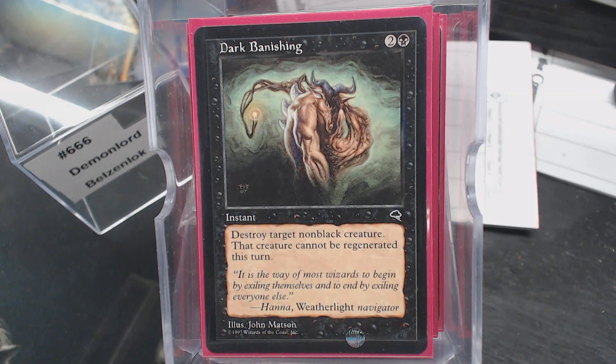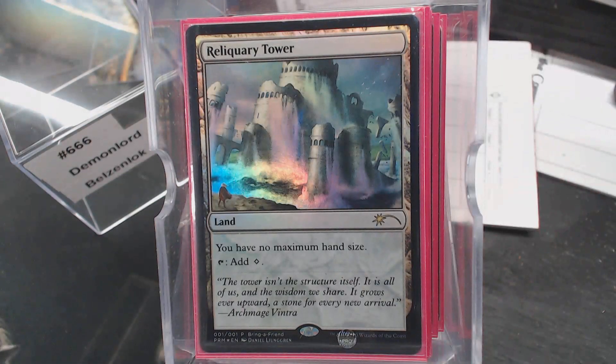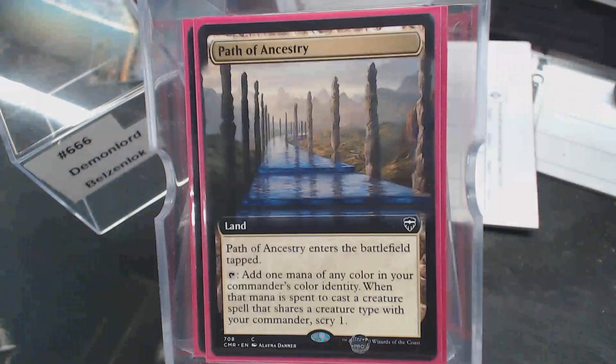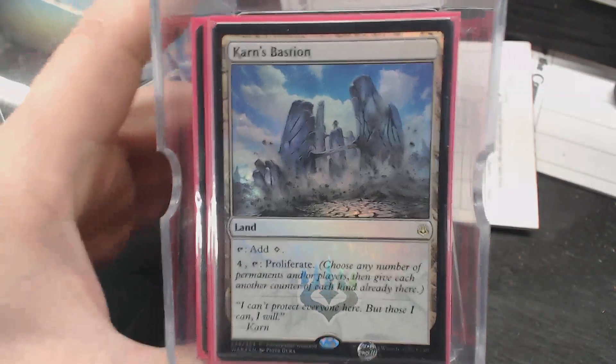I only have five non-swamp lands: Reliquary Tower — we are drawing a lot of cards — some cycle lands like Barren Moor, Desert of the Glorified, Path of Ancestry, and Karn's Bastion because there's that one card with infect, so might as well.